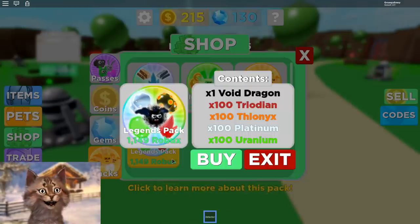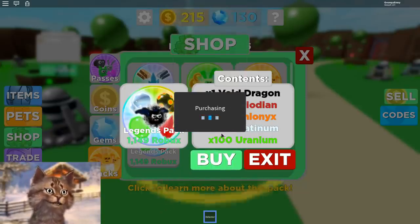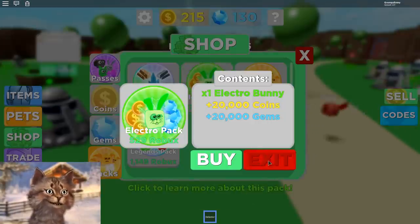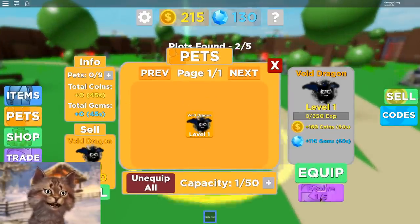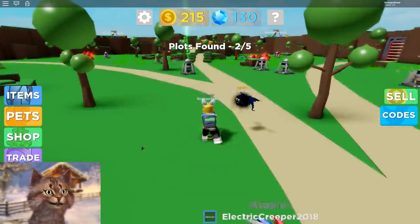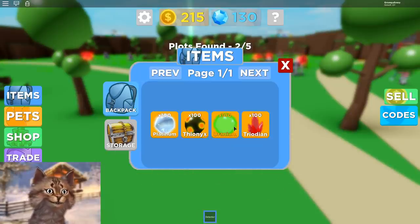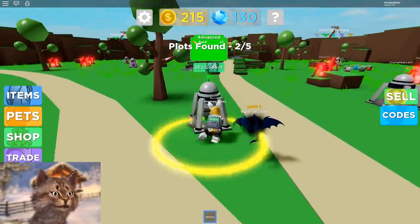Packs! Oh, legend pack — I want to be a legend, dude. So we get a bunch of rare stuff. Infernal pack, five infernals — oh my god, you get a lot of stuff. What did I get? I got a dragon, I'm gonna equip that. And for my bag, I got like all of these crazy items. I'm not sure what any of these things do, but maybe I'll go store it.